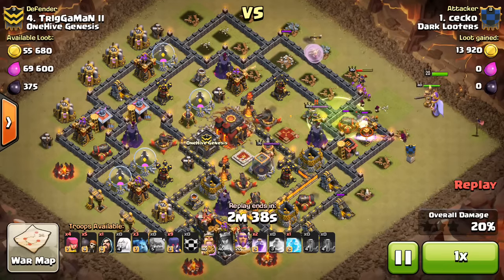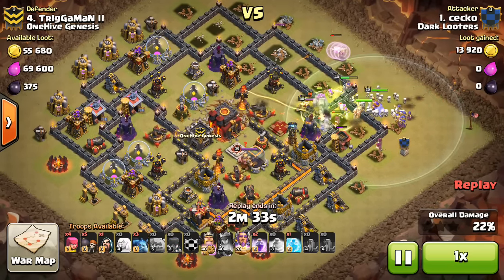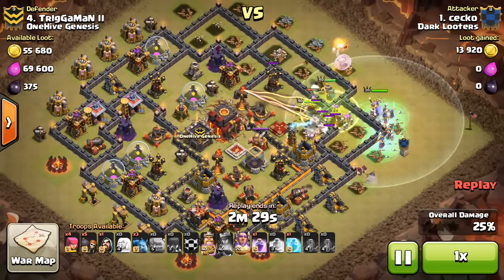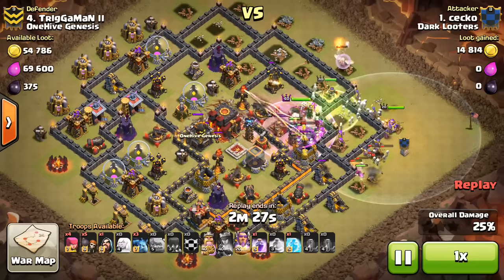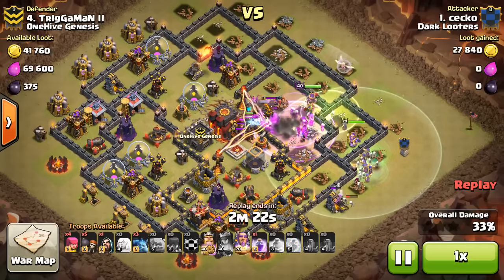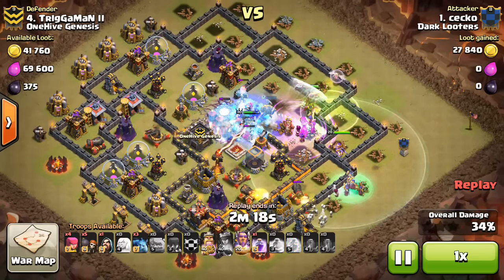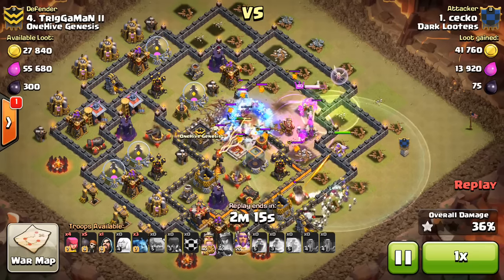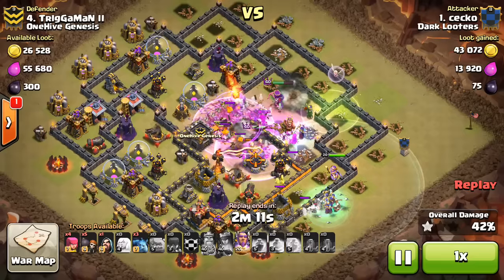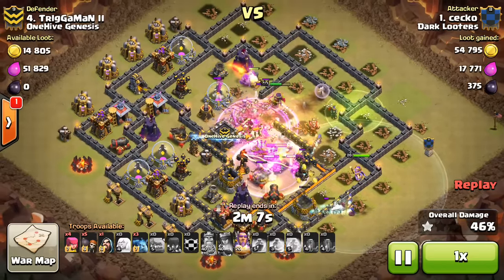Sekko's coming in here, does the Queen Walk just to prevent his witches from being flanked. He doesn't want that top area to basically flank his witches, so takes it out. Very smart there. Comes in with all these witches, the Grand Warden, everything following up. A few of his witches do go on kind of a walk at the bottom here, so I thought this might not be a 3-star, but the Grand Warden can hop walls, so he's a little bit of a hog rider in that sense. He's basically going to stay right in between both groups of troops.